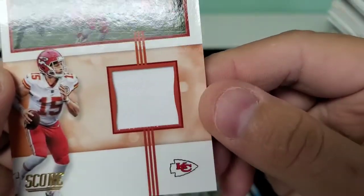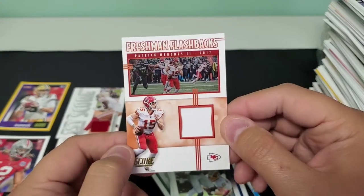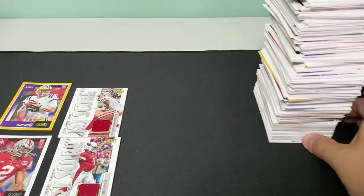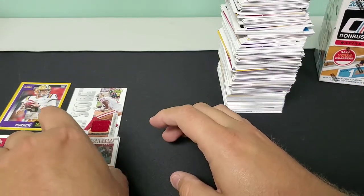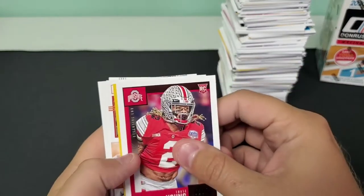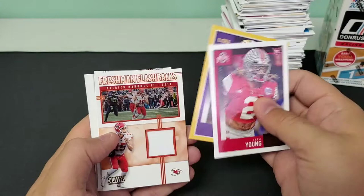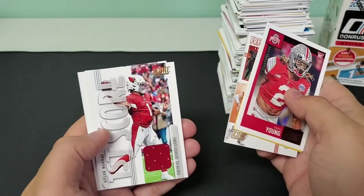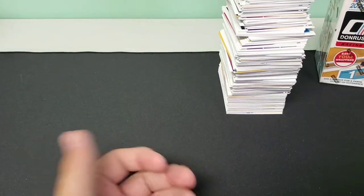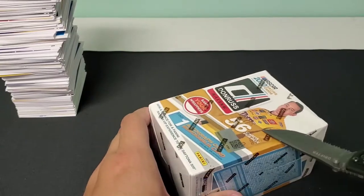Nice chunk of completely white jersey. We've got a Freshman Flashbacks of Patrick Mahomes back to 2017. Very nice. So that'll wrap that up. Let's take a look at the hits again real quick. We've got number two overall Chase Young, number one overall Joe Burrow gold parallel, Patrick Mahomes Freshman Flashbacks jersey relic, First Score Kyler Murray, and a First Score Deebo Samuel. Overall, it's three hits — you get a hit per blaster, so I'll take that. Especially for a major sport — I typically see hits per blaster in like soccer, wrestling, that kind of stuff.